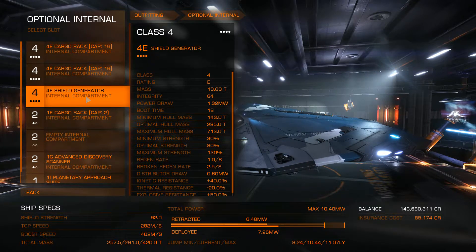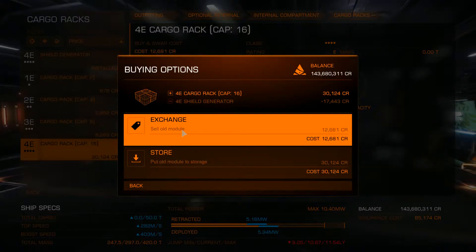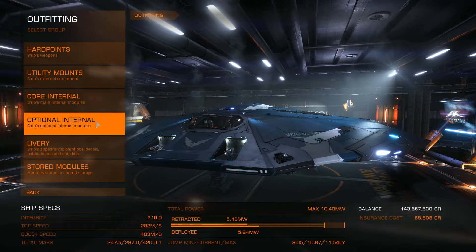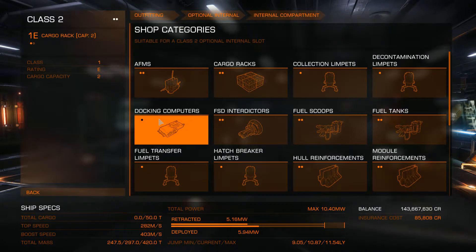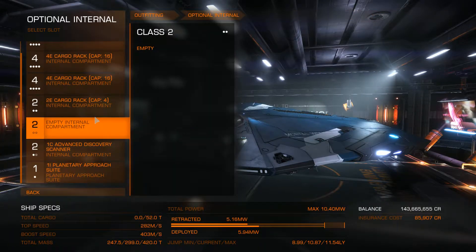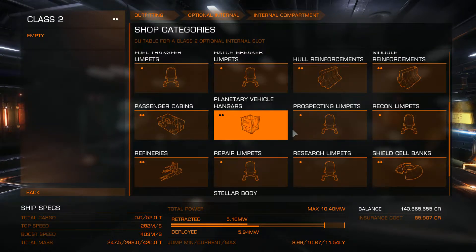We're going to fly a ship without shields and hope we don't get attacked. It also reduces our power requirements, so that'll be handy as well. We've got cargo racks here, and there's no reason to not just kit these out entirely. Another cargo rack here. This empty compartment — I don't see any reason not to just stick another one in there.